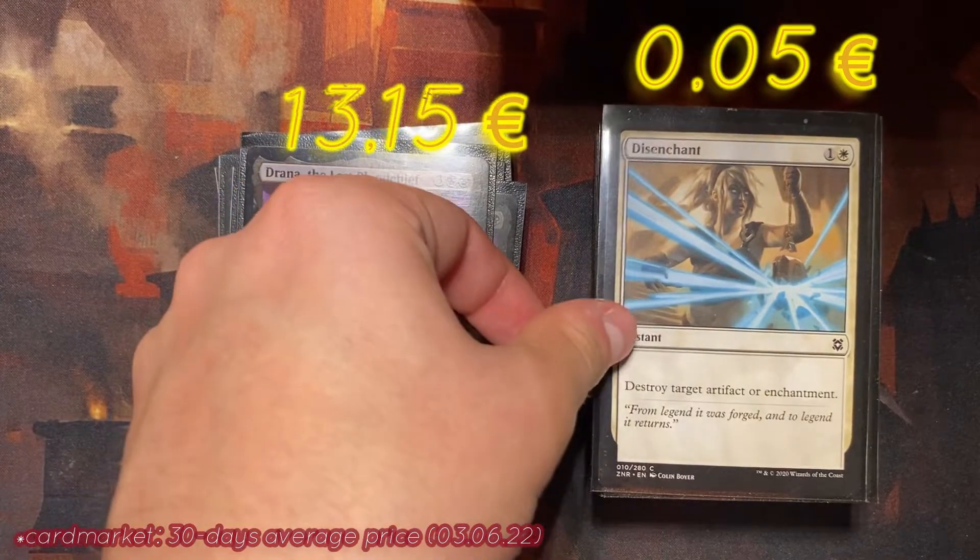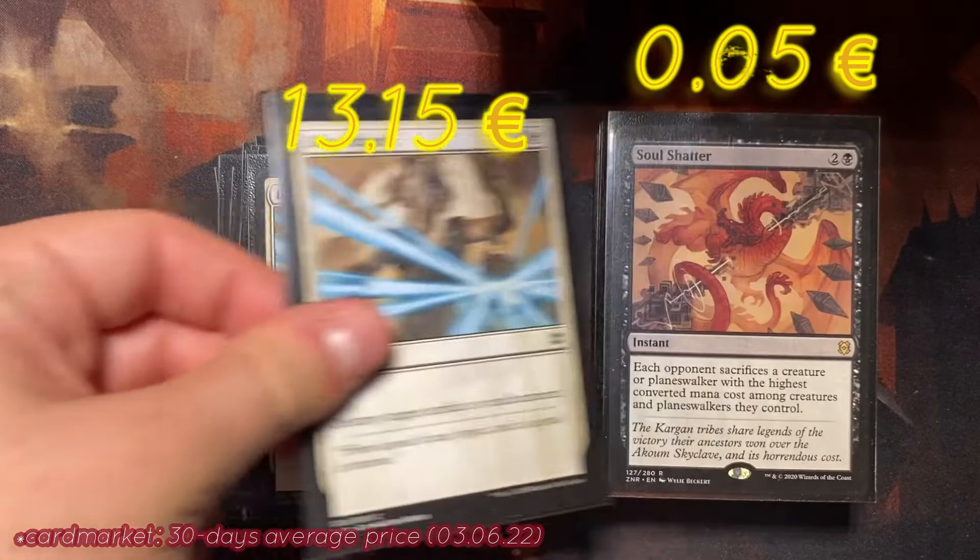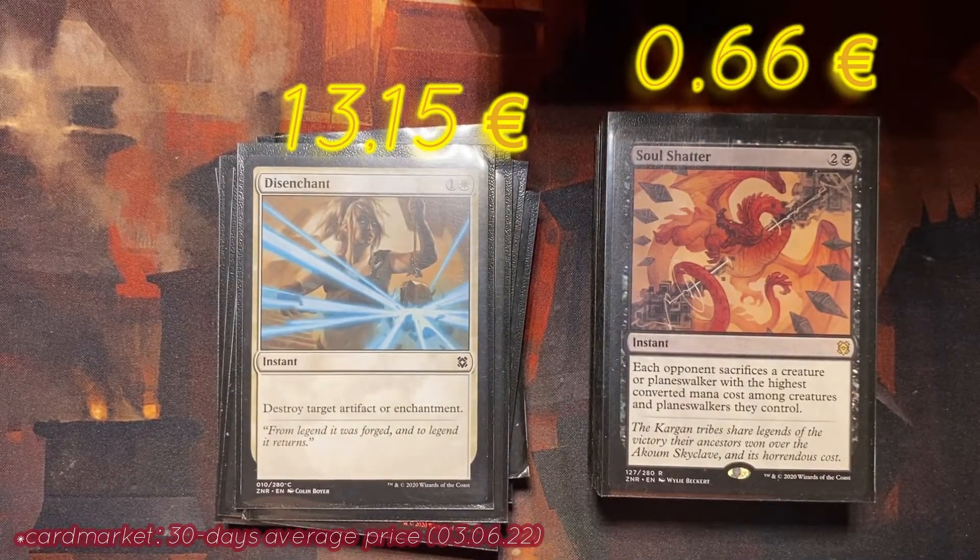Then we have Disenchant — an instant that destroys target artifact or enchantment for two mana. Nothing special. Then we have another instant: Soul Shatter — each opponent sacrifices a creature or planeswalker with the highest converted mana cost among creatures and planeswalkers they control. This is a really good card at three mana. The only disadvantage is you cannot choose which creature when there are multiple creatures with the same mana cost — your opponent chooses. But it's really good because you can also kill a planeswalker for three mana. This card was also played a lot in Arena. Four copies.